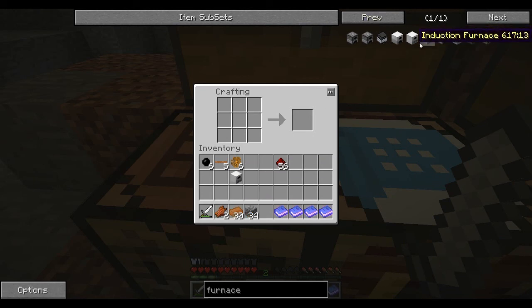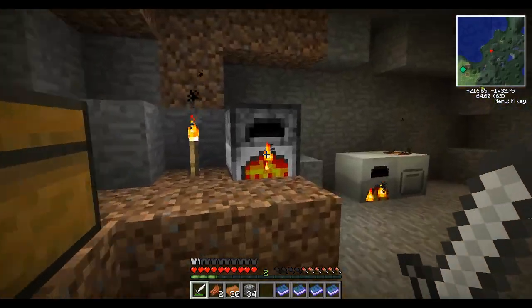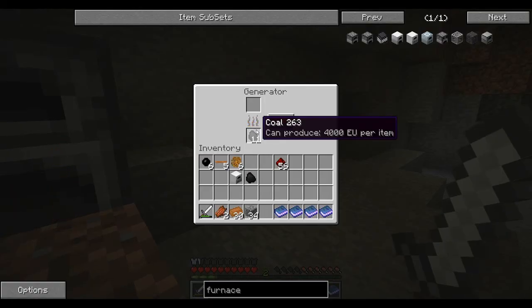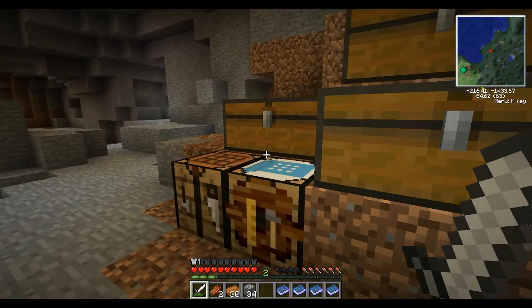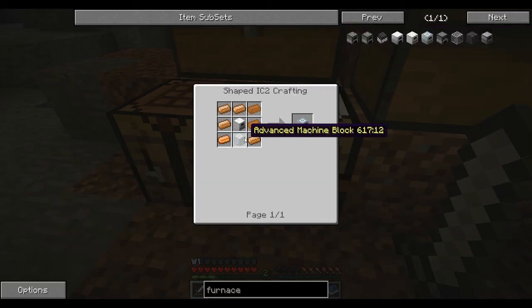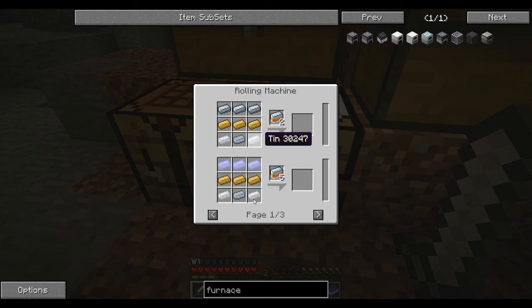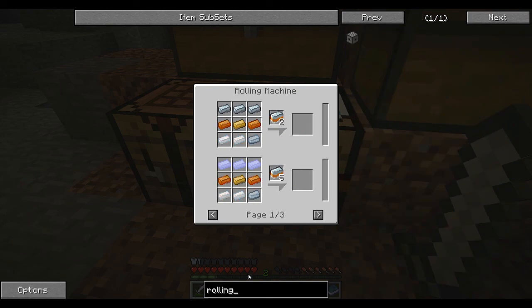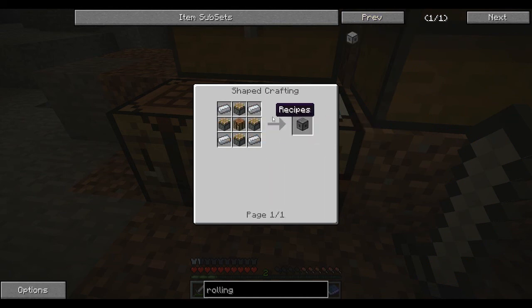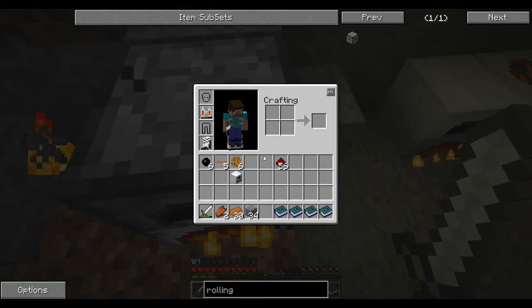So we have that. Now we need our advanced machine block, which comes from a machine block, which comes from this. We need nine of those. Man, are we low on fuel or what? We could do that. We also need our advanced alloy, which comes from a mixed metal ingot. How do you make a rolling machine? I believe that's BuildCraft stuff, so I don't know how to power this. I don't know anything about BuildCraft, so I think we're going to have to wait out on a super cool furnace. We can use our electric one for now.